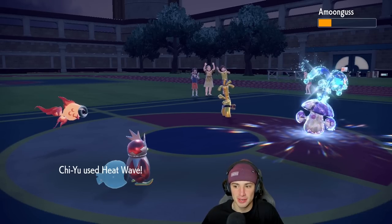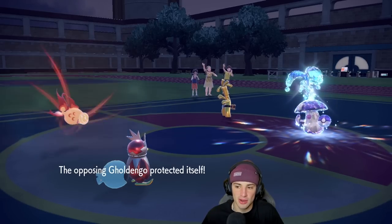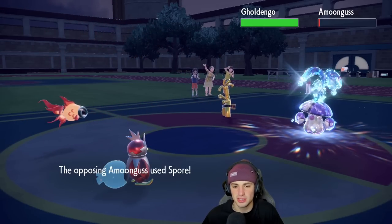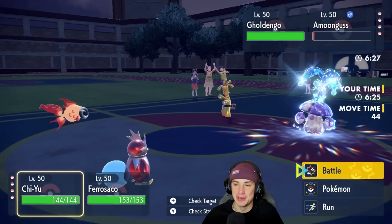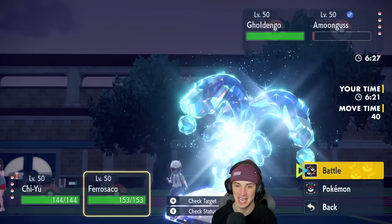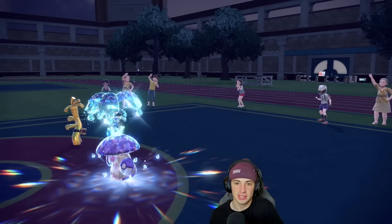Actually, we might not be able to KO it, but Icy Wind should be able to KO it. Oh no — free Focus Sash from Fluttermane, she's going to put Chi-Yu to sleep with Spore. We're not affected though — we got the Safety Goggles on Chi-Yu! That is ridiculously huge. So now I'm just going to Heat Wave again and go into an Icy Wind. Icy Wind KOs the Amoongus and slows down Golden Goal.